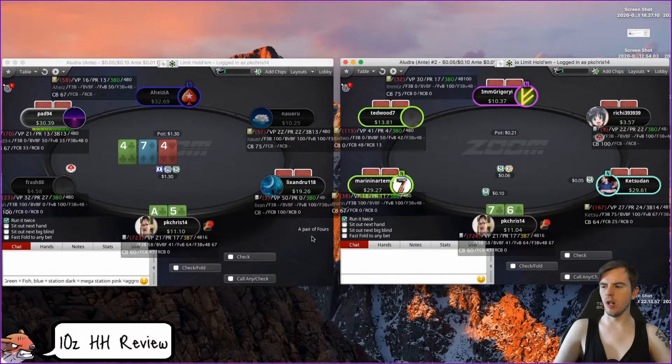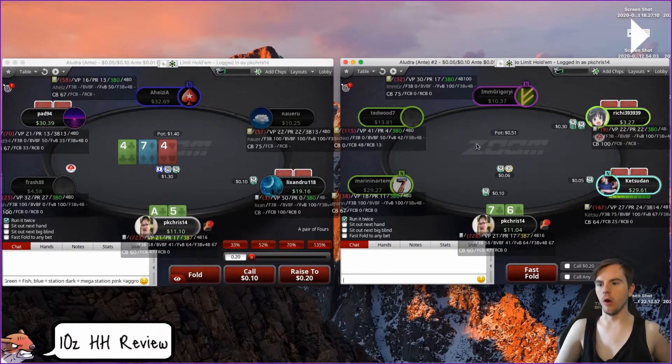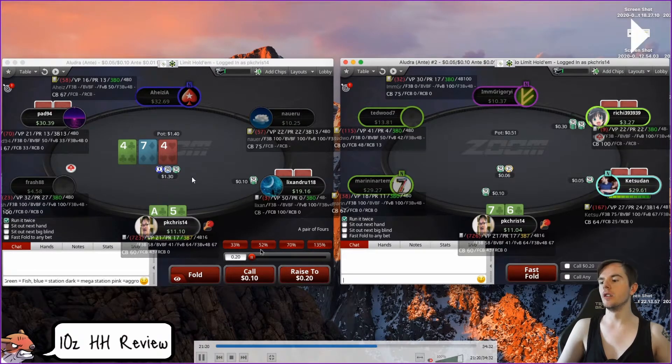The small blind calls and this guy calls as well — pretty interesting board. We've got advantage here in the overpairs. The pad is going to have some pocket pairs but also broadway cards that just fold; this other player is going to have all kinds of nonsense like nine-six of spades. Whenever somebody donk-leads, the easiest thing to do is treat it as a check. Don't think 'he bet, now I have to raise' — just assume it's a check and decide whether you're going to check or bet. This would make no difference to whether I'm going to raise or check unless I have a specific read.